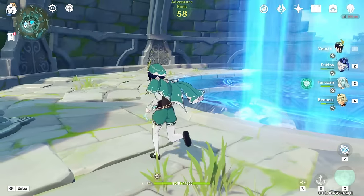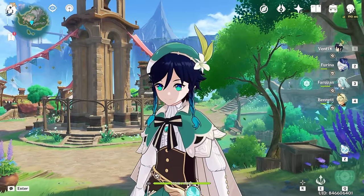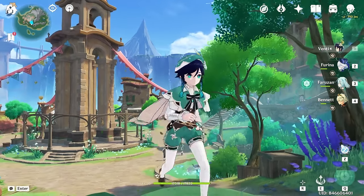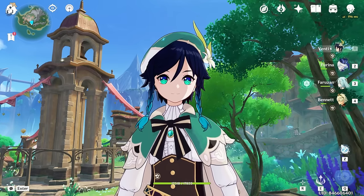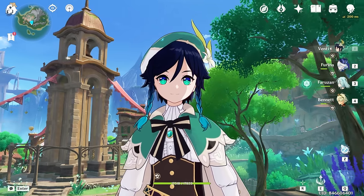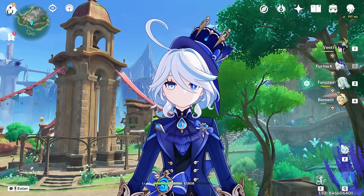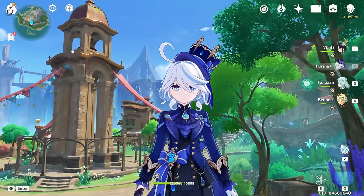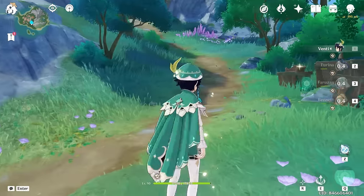We hit 209k with Venti today, which I'm really, really happy about - that's a lot of damage. I want to beat Spiral Abyss. I believe I can, but I don't know if my Venti is quite there yet. I still really need a C6 Farazon - I feel like a C6 Farazon is going to help tremendously. I might even pull for a C1 Farina one day when she gets another rerun.